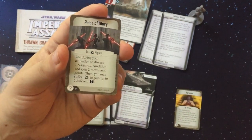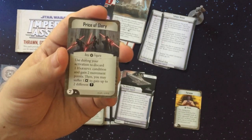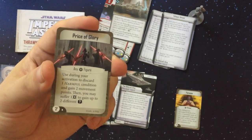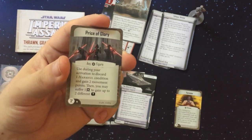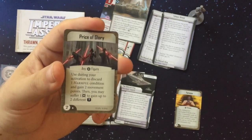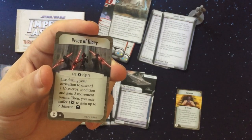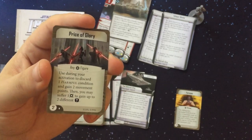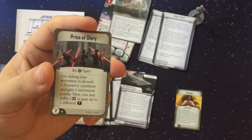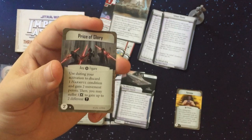Price of Glory is a two-point card for any imperial figure. During your activation, discard a harmful condition and gain two movement points, then optionally suffer one damage to gain up to two different power tokens. There's a cycle of these cards — the rebels have Heart of Freedom and now empire gets their own version. Harmful condition removal is amazing when it triggers, two movement points is great, and a damage-for-power-tokens trade is solid — especially good if you're running Vader.